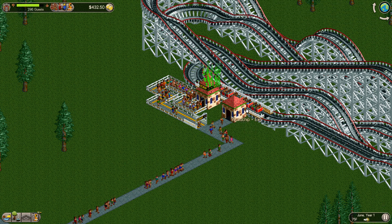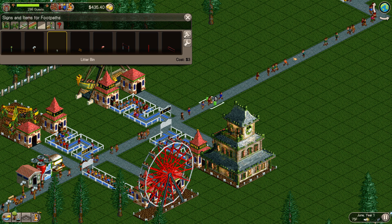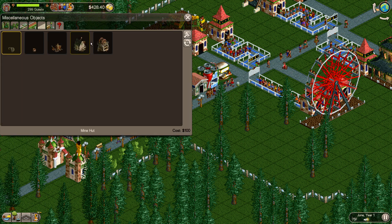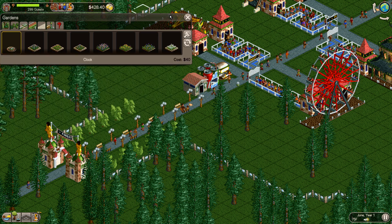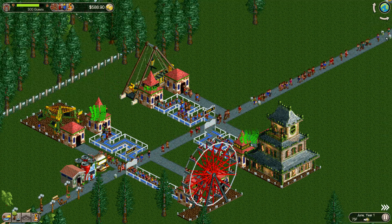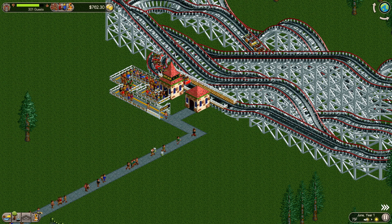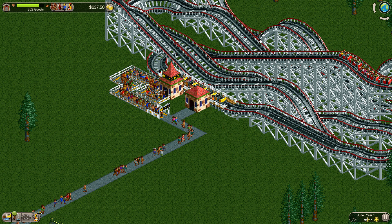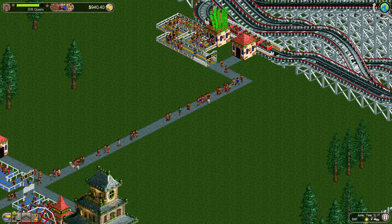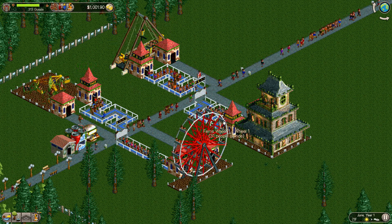Almost 300 guests in the park, which is quite nice. Let's add some trash cans. We're in June, need to get to October. I'll bump it up to three speed and see what we've got. This ride is doing so well I wish I could afford another roller coaster — $450 for Woodchip is just insane. The haunted house is actually doing quite well too. The other rides are a lot slower to turn over than Woodchip.